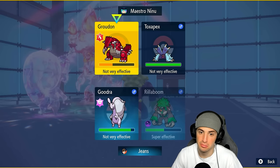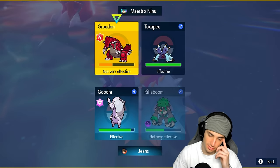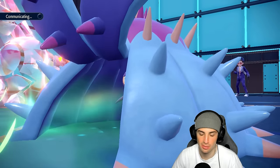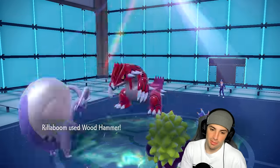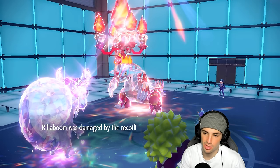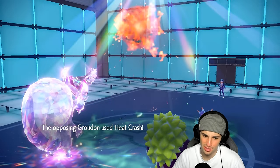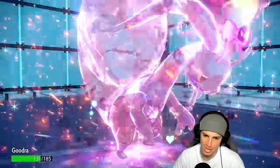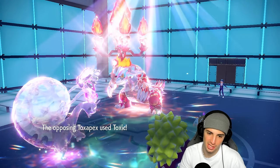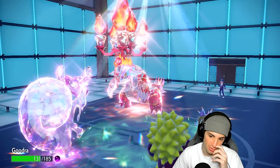We'll go for another Wood Hammer to double down on Groudon. Wood Hammer into Toxic Specs to do some damage to it — it's pretty bulky defensively. Plus or minus one on attack — Heat Crash is going to fly, and how much damage is it doing to my Goodra? Goodra soaks it all day — bulky little Pokemon. Body Press leaves Groudon on one HP and it's going to Toxic my Goodra. Really sucks, but another Wood Hammer wouldn't be bad.